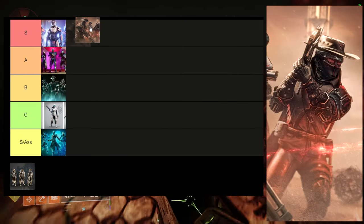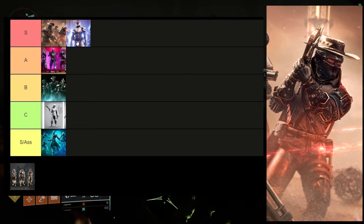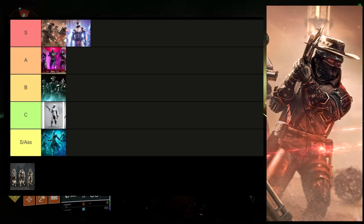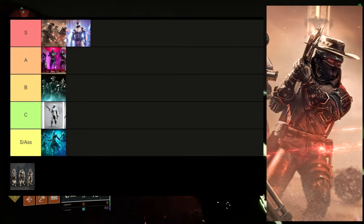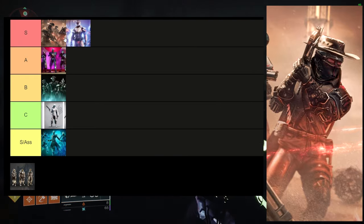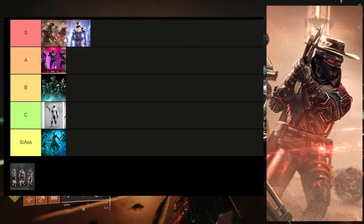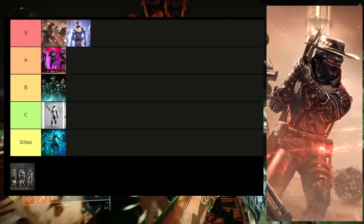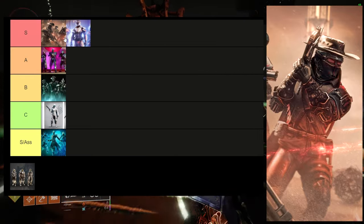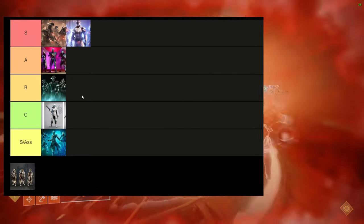Duality also goes in S tier. I'd actually put it first because I think this is the best dungeon armor — not only is it cowboy-themed and looks cool, but the cloak carries this armor hard. The boots are super good, the helmet is super cool, the arms are super cool. The only lacking piece is the chest, but even then people do cool things with it. Spire of the Watcher is easily the best dungeon armor set for me because it's so easy to mix into other sets.